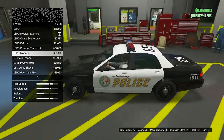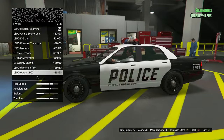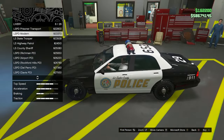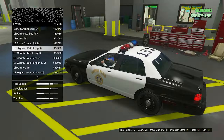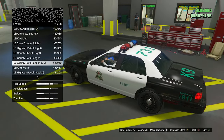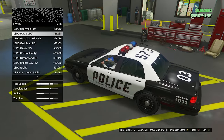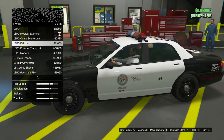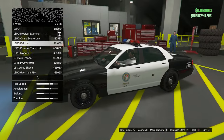My favorite liveries would probably be LSPD modern and then Delpero police — those two are my favorites. I think I'm gonna go for modern; they're just so freaking clean. The LSIA one is also nice, and the canine unit is very simple and clean — I do like the logo on the front door.